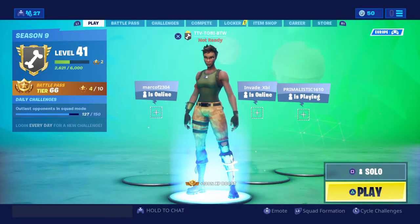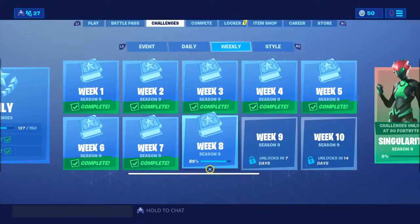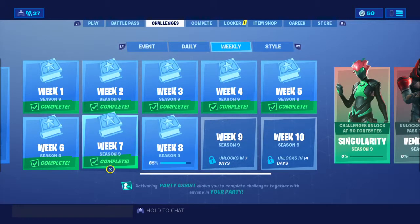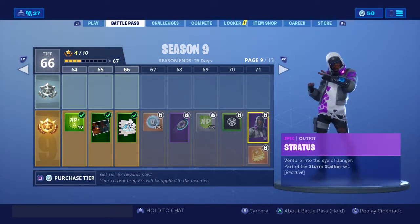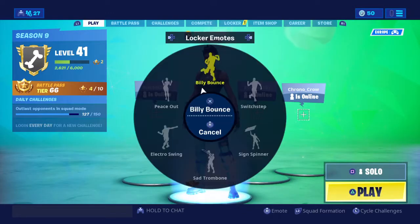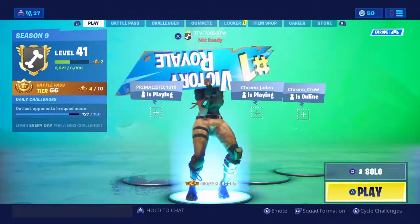What's up guys, Ghostex here, and today we're going to be doing a video about my locker and the combination I'm going to be using mostly on the channel. As you can see I've completed week one to seven and finished week eight. I bought the battle pass really late, that's why I'm on a low tier — I don't even have Stratus yet. You need to get this guy. I'm on level 41, so yeah, let's get into my locker quickly.